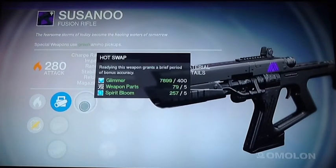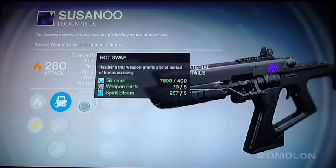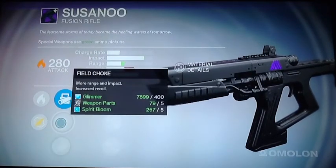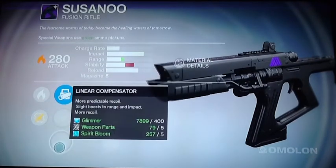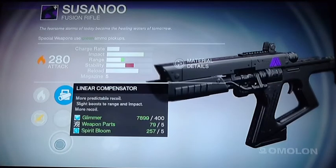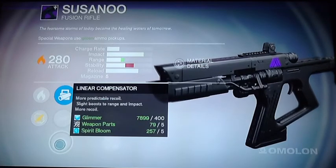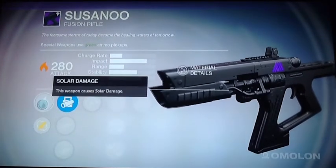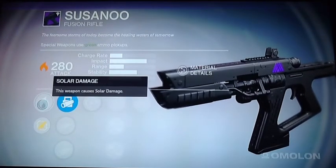We also have Hot Swap: readying this weapon grants a brief period of bonus accuracy. And we also have Field Choke: more range and impact, increased recoil. And Linear Compensator: more predictable recoil, slight boost to range and impact, more recoil. And it starts off as a solar weapon damage.